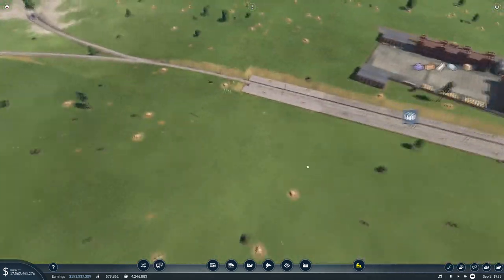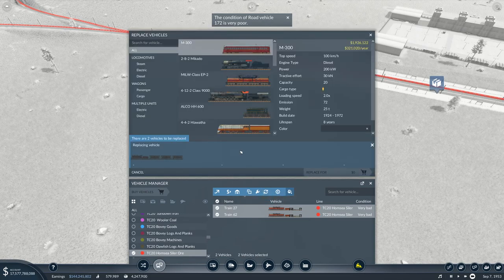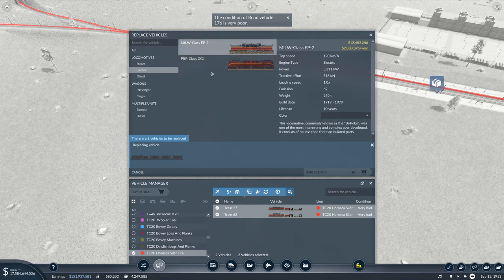Just to wind this part up, let's go in here and manage vehicles. We're going to replace you with some new trains - we're going to go and stick with electric. These are 516 - these are still probably one of the better trains. We've got 120. This is faster but it's got less attractive traction. I think we're going to stick with these. So I'll replace you.